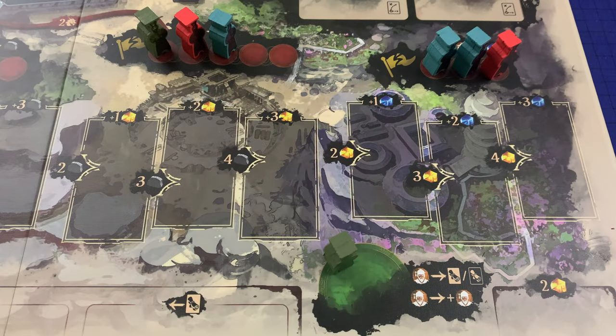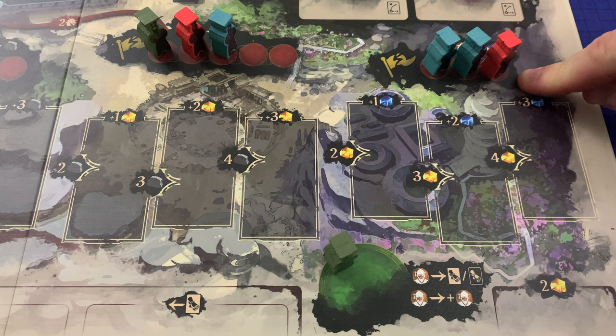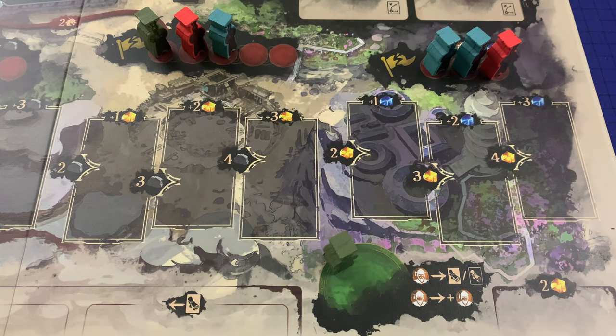During the activation step, all regular locations that are fully occupied activate. Also, any special location that has at least one clerk on it activates. The active player will choose the order if multiple locations can activate. So a special location and a fully occupied regular location would both activate, whereas a regular location with two empty spaces would not. If multiple players are on a single location, they activate in T-order regardless of where their clerks are placed.